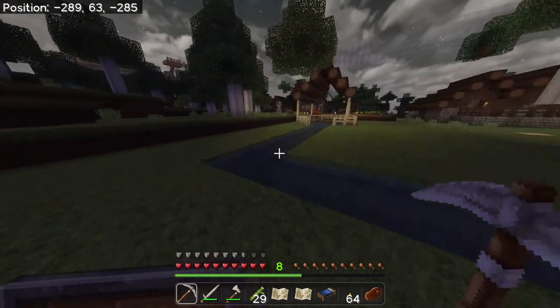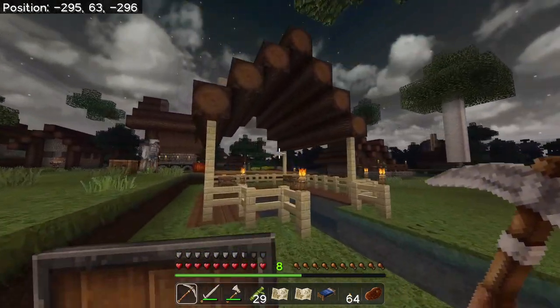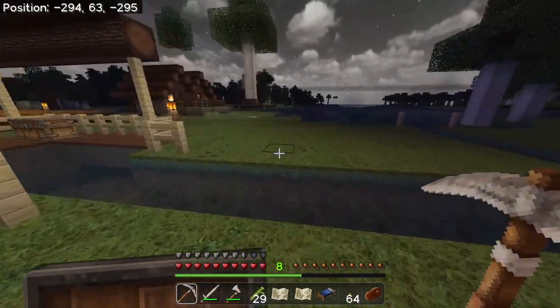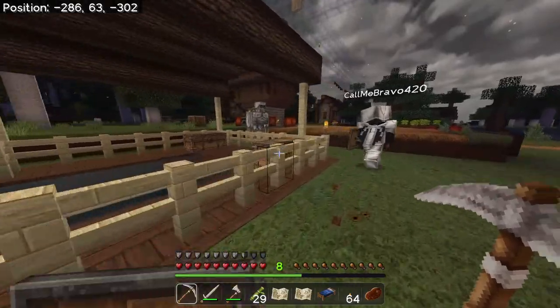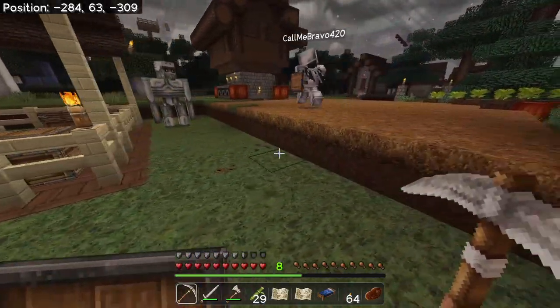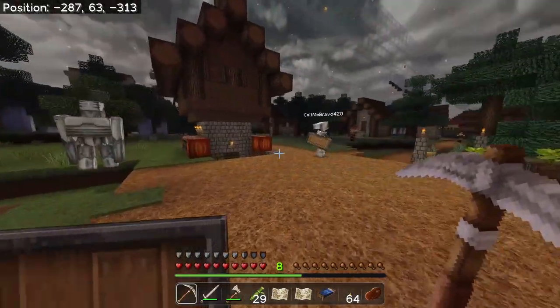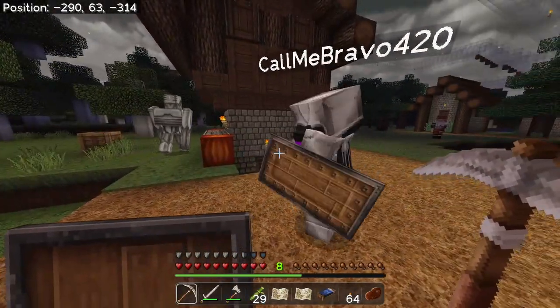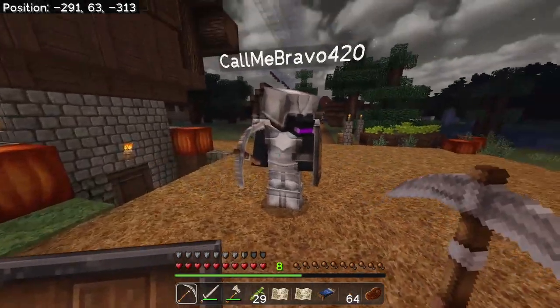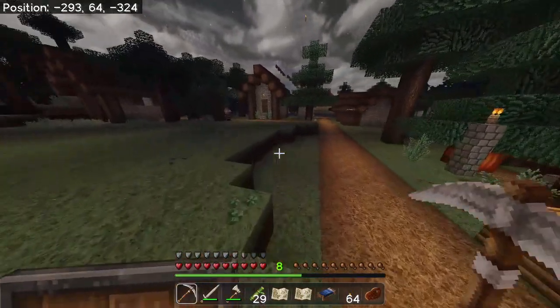I really like the boat dock that Bravo did over here, it's actually really nice. It's crazy that he took a villager house to make that. I mean, the houses are too close together — they're all clustered right here together. Bravo is the Ender Dragon, if you're wondering.